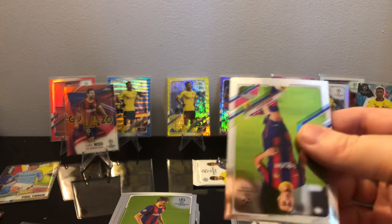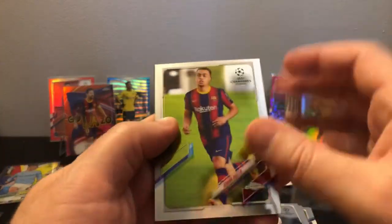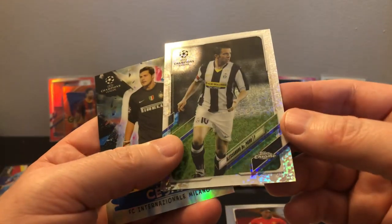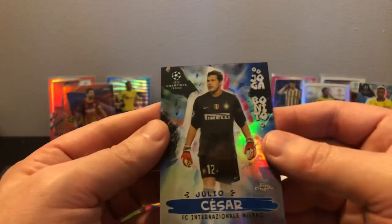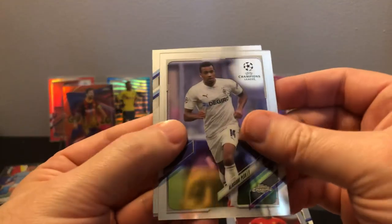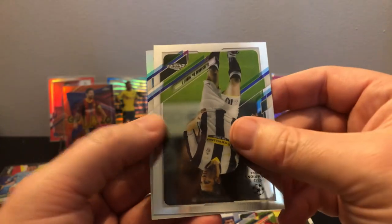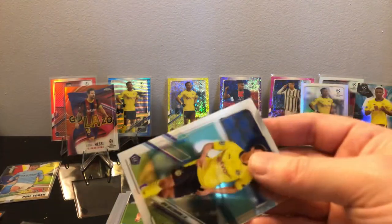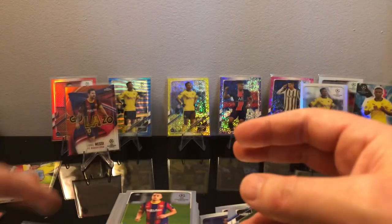Crazy — Future Stars Phil Foden, we're gonna put that up there, definitely. This has been a crazy case — golds and so many low-numbered stuff. What are we gonna get, a superfractor next? We got a speckle of Alessandro — one of the ones I'm not sure why they're there. Last pack — can we get another hit? And it is Hakimi refractor. Wow, what craziness in this case!